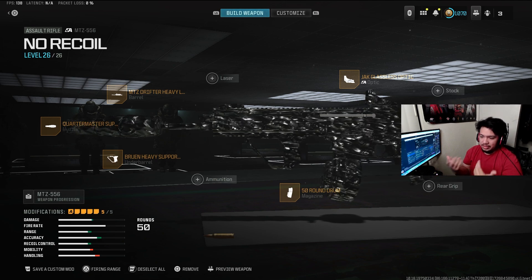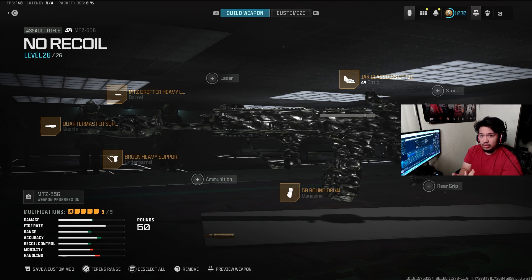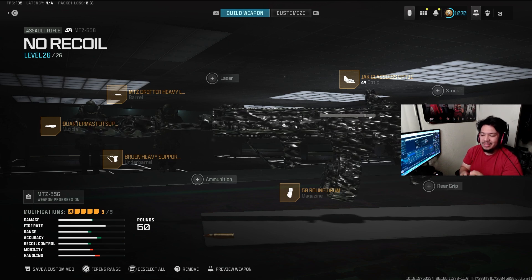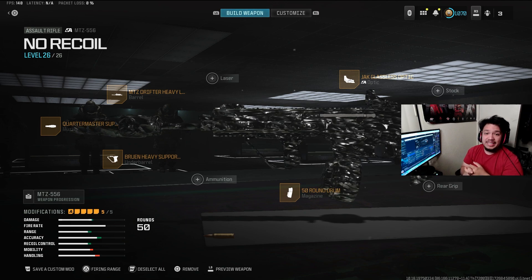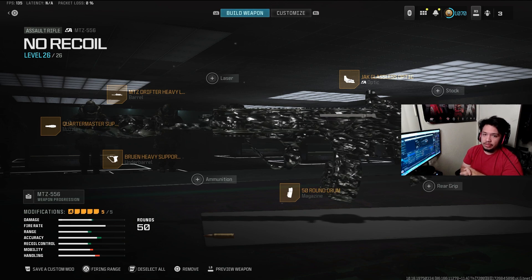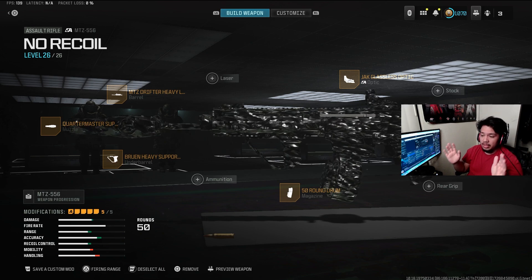Like the STG — headshot multiplier, insane. So imagine that on a gun like the MTZ, that has a fast fire rate, no recoil, and is a very mobile weapon. This gun would be insane with an incredibly broken headshot multiplier, which I would welcome, because I wanted this weapon to be meta for a minute.